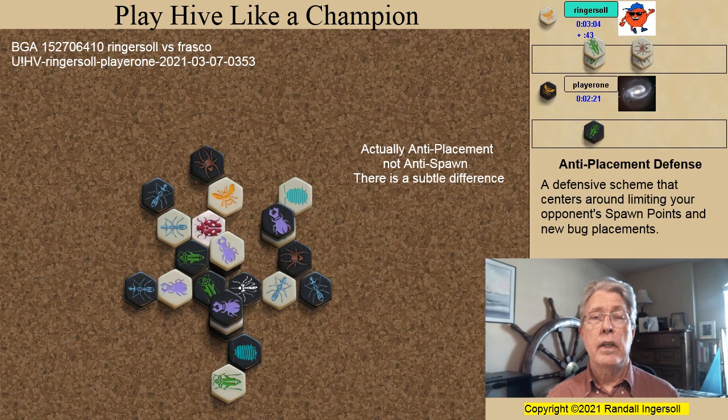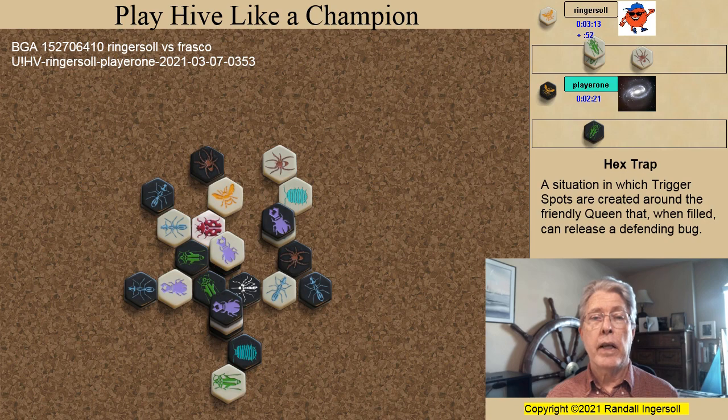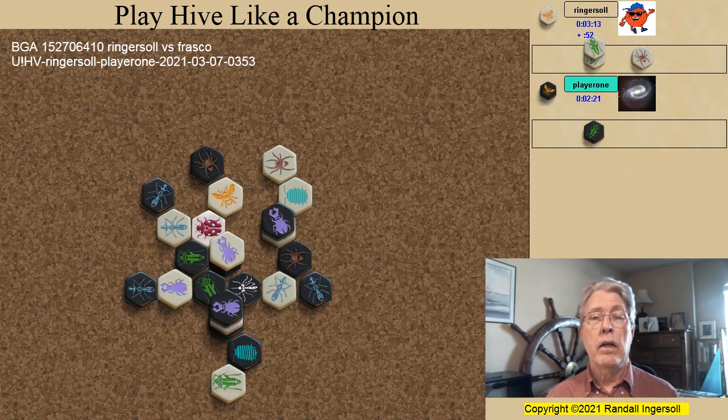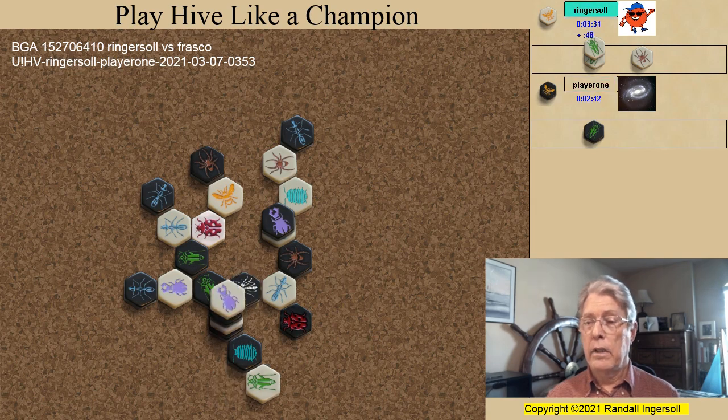The white spider spawns on one of the six spawn points, setting a block and creating a hex trap that could, at some point, release my ladybug. Now the mosquito is a bigger danger than the ladybug — plus from this point the beetle threatens a kill spot. Not wanting to attack and release the white ladybug, the black ladybug elects to make sure that the white ant will stay pinned, and I set my sights on the enemy pill bug. The ladybug pinning the ant here also helps place a block on this spot.